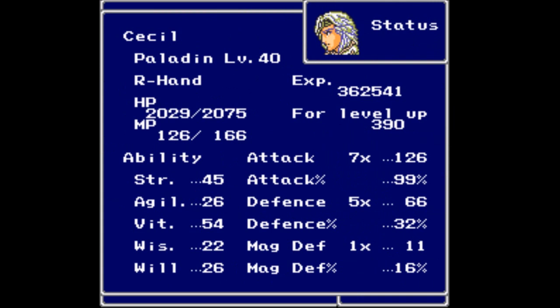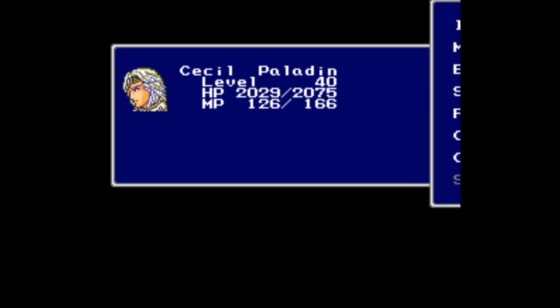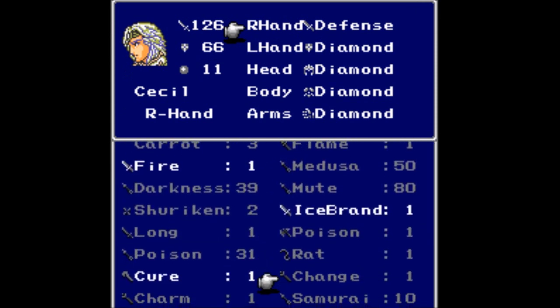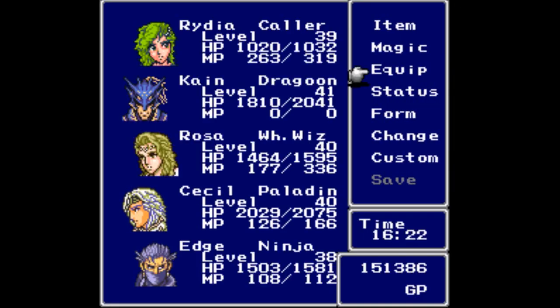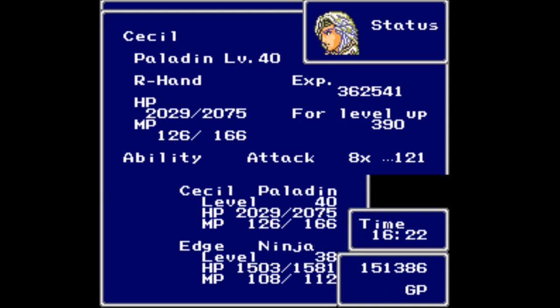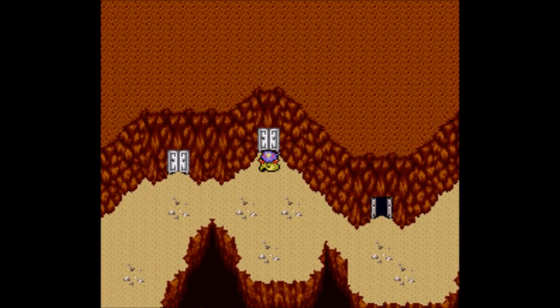We're looking at 45 strength, 26 agility, 54 vitality. The multipliers aren't really affected by swords as much as your overall strength. Light sword: 121. This does give an eight-times multiplier and I believe a little bit more strength, so I think I'm going to try it out. We'll see — it's kind of iffy if you ask me, but I don't have the attack formula memorized.